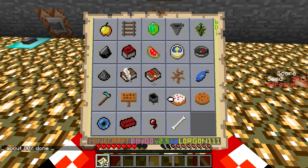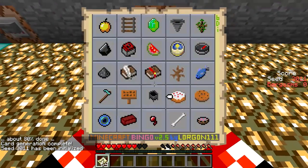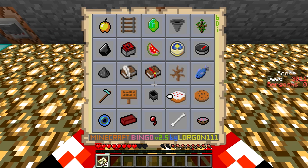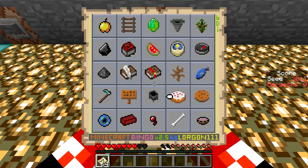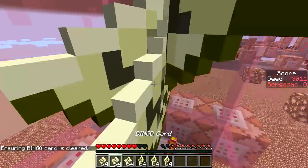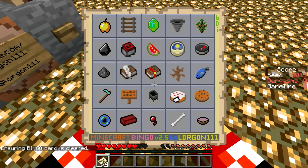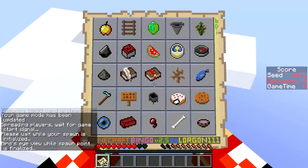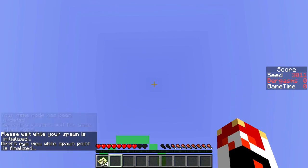I think the par for this is gonna be like 17 or something, so it'll be interesting to see who gets better than that. This is just the hardest card - not much strategy, just go crazy getting items. Before we start, can you guess what I did? Check the recipe for cake. You always forget it - wheat on the bottom, three milk buckets on top, two bits of sugar and an egg.